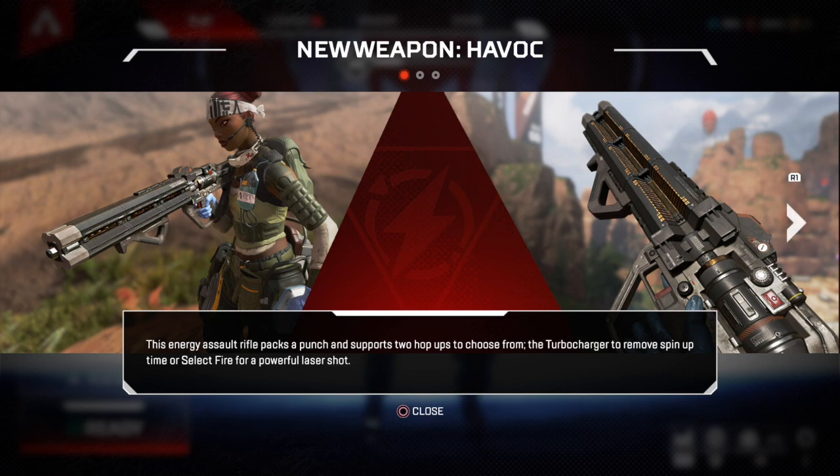The new update added a new weapon called the Havoc to the game. It's kind of like the Devotion because it uses the energy ammo, and it requires a spin-up, so the turbocharger will help to shoot faster. But it's a laser gun, so that looks pretty cool.